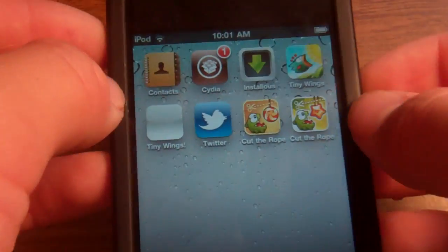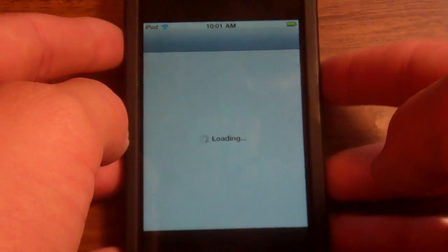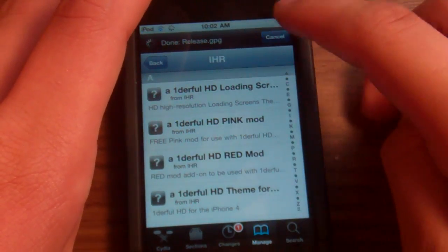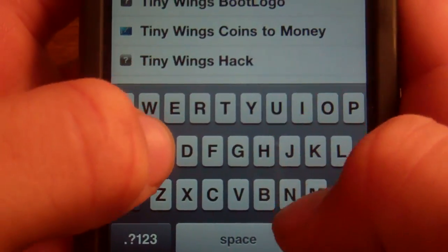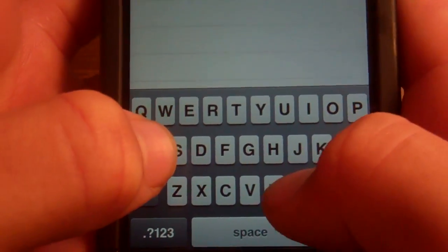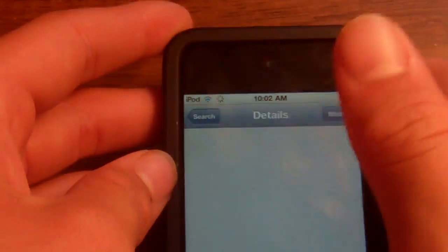First thing you want to do is open up Cydia. Actually, make sure you download Tiny Wings first — you don't have to play it though, just download it. Then you're going to go to search and search 'Tiny Wings,' and you should get Tiny Wings Assistant.